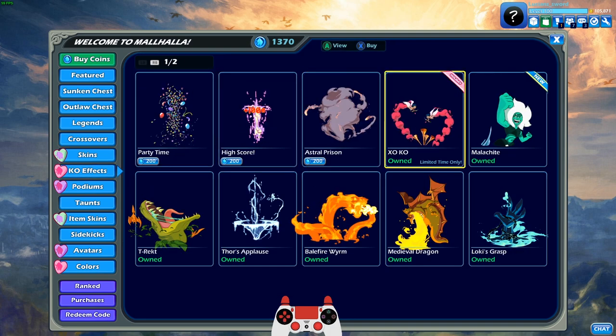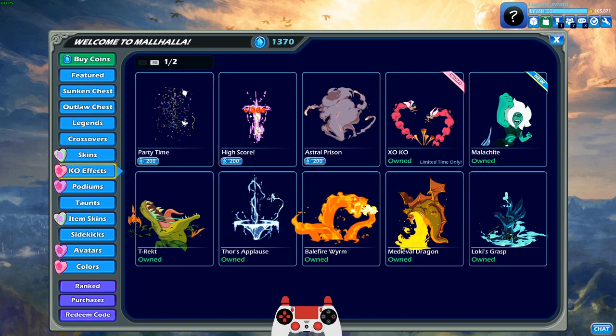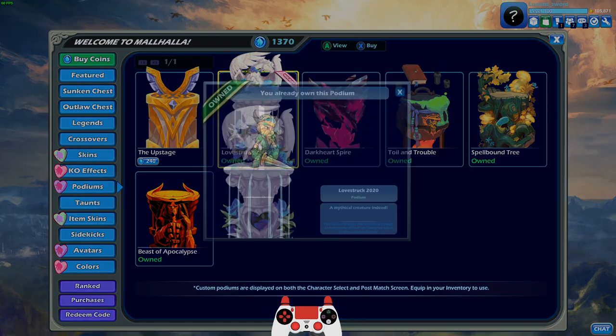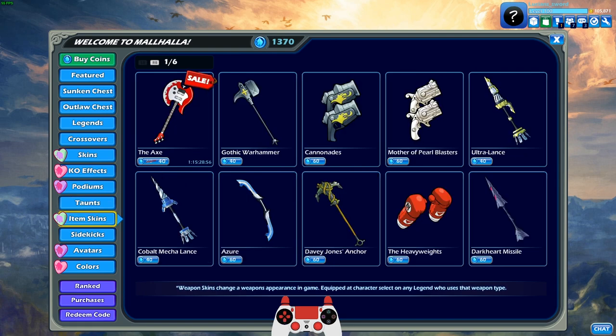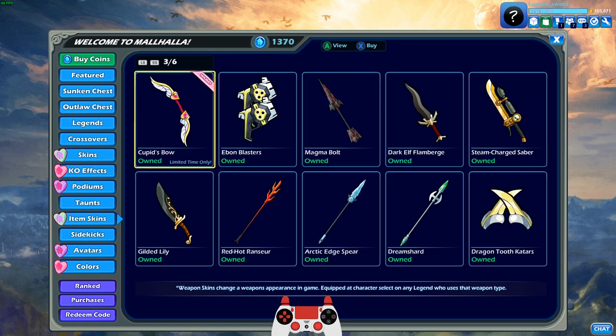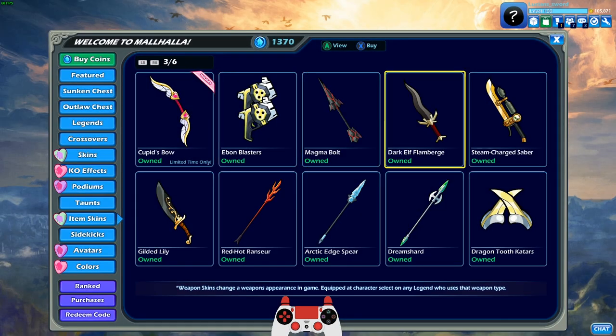We have the KO effect returning from previous years — the XO KO. We're going to definitely equip that. And then we have the new Lovestruck 2020 podium, which I purchased right before recording this video on accident. I wanted to purchase it while recording, but whatever. There it is. Item skins — oh, Cupid's bow, of course. I already have that bow, but there you go.